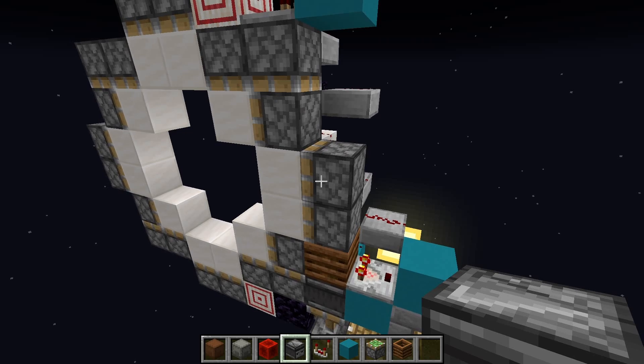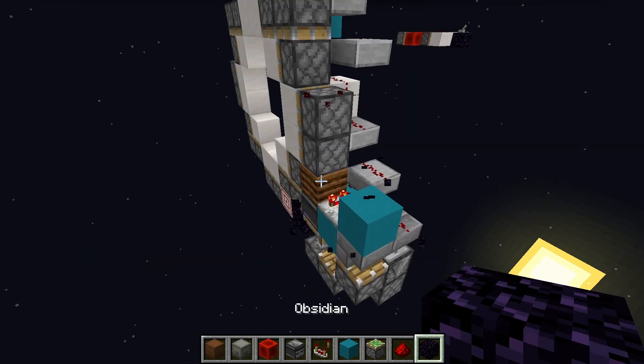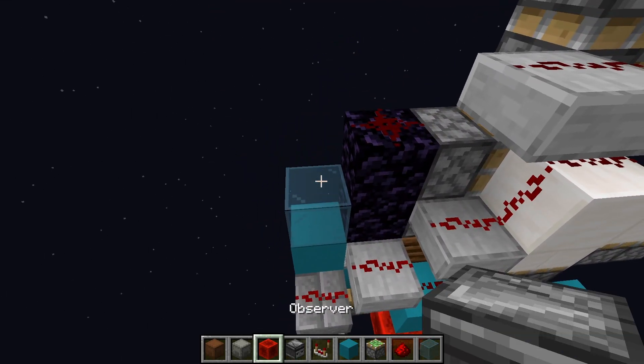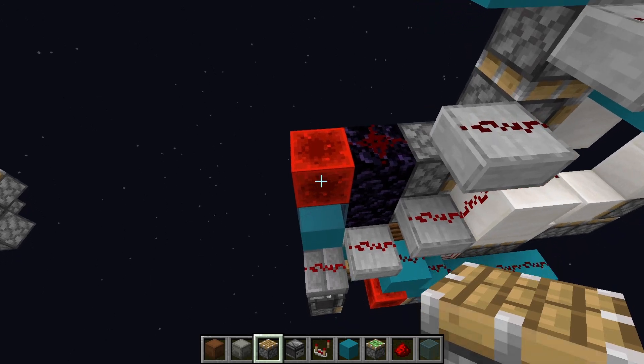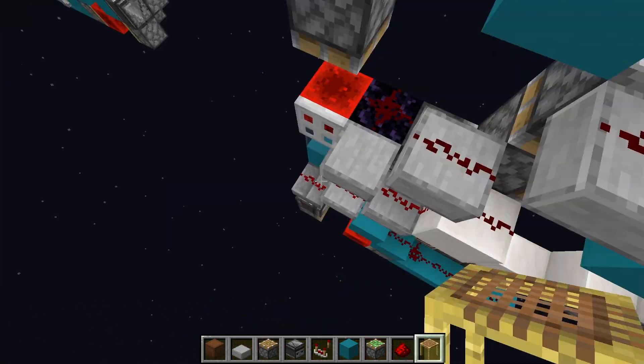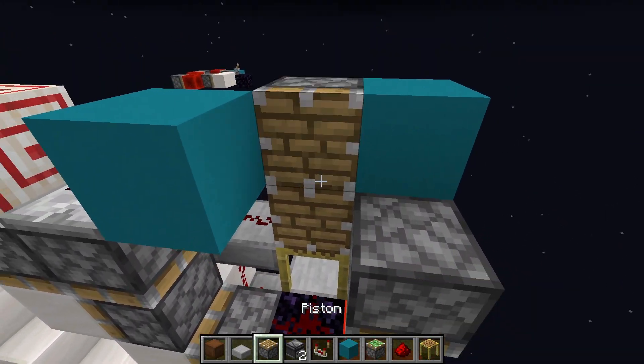We still need a zero tick here at 3 game ticks. The way we do that is we use a slider right here that zero ticks these. Place 2 obsidian right here with dust on top, then any block you want here and a redstone block on top. To make this push down, place a piston right here, then a trapdoor right here, then a slab, then 2 scaffolding, an observer, a block, and 2 pistons to add block event delay.